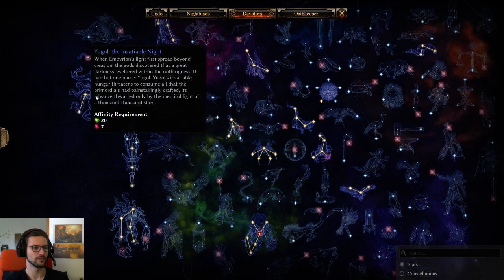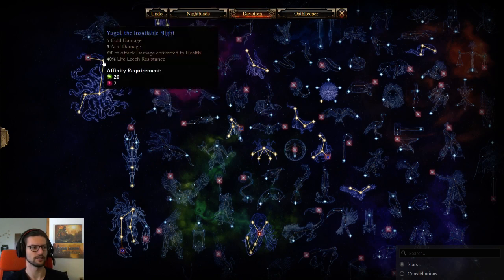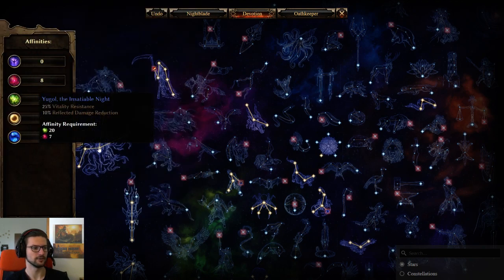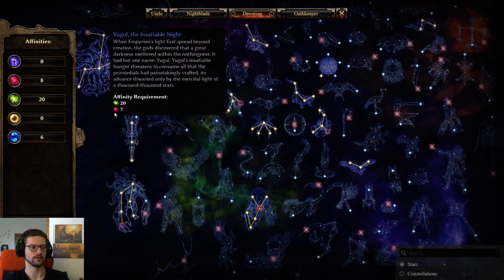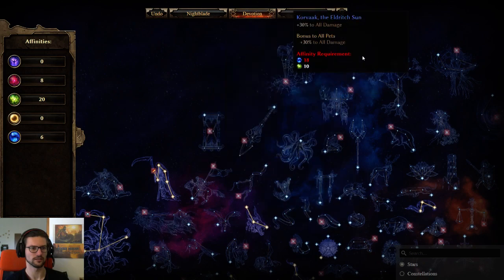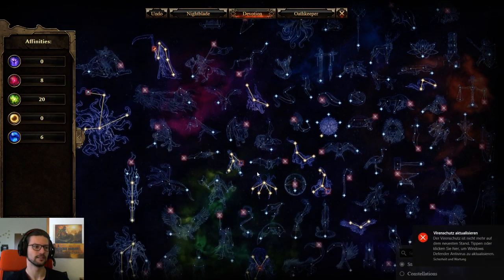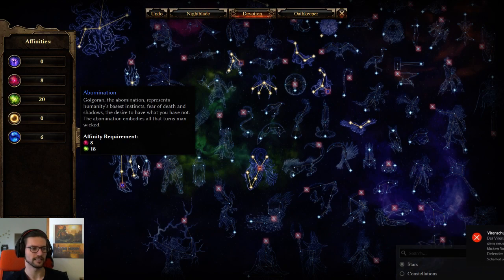And then we also use Yugol, which — I think they should buff Yugol a little bit to be honest. But this node right here is really good still — another 6% lifesteal, 5 flat acid, 5 flat cold. Yugol would be even better for this build if you had more cold to acid conversion. You can't really use Yugol in a cold build because affinity requirements are way better for acid builds — really similar to Abomination — whereas cold goes for Ulzuin's, Dying God, Hourglass combination, or Amatok, Kovak, or some Leviathan stuff. Getting 20 greens is not something that cold builds really wanna go for. So Yugol is usually never used by cold builds, whereas acid builds can just go for it anyways.